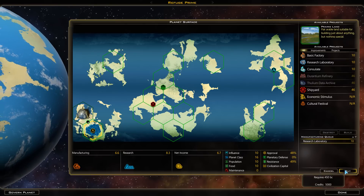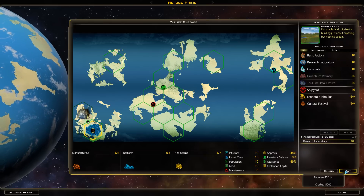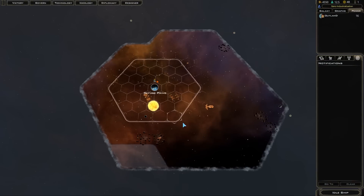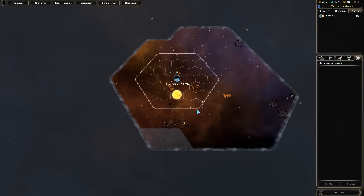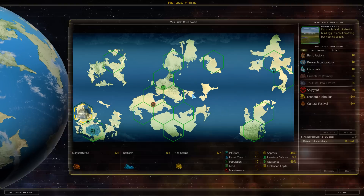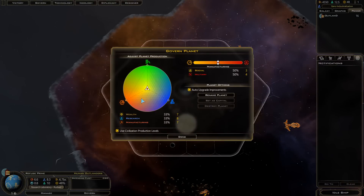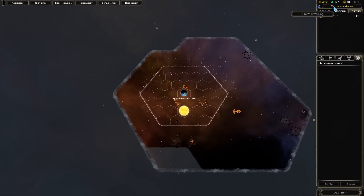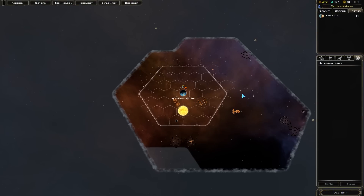Instead of that, I'm going to place a research laboratory right next to our capital. If you place those two buildings next to each other they give each other bonuses, speeding up research. Because we start with about 5,000 credits, I'll rush this building for around 500 credits to get a head start early on.